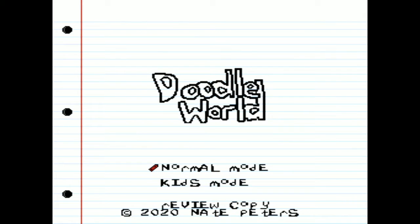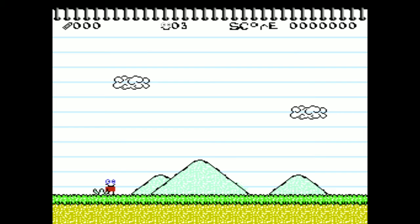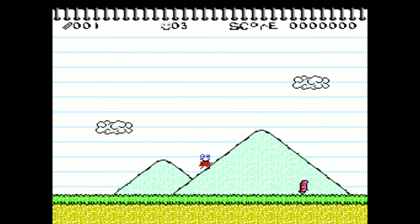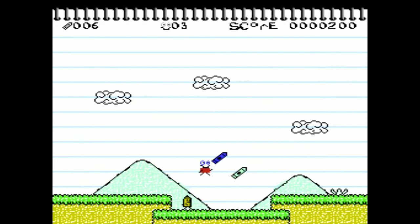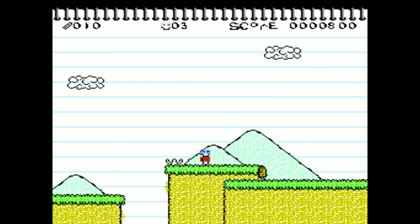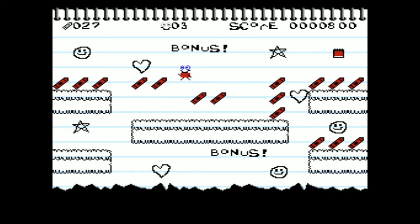Alright, here we've got Doodle World on the NES. This is a review copy provided by Nate, one of the creators of the game. We've got Kids Mode and Normal — we're going to play in Normal Mode. This is a game where you play as a little eraser. It is a platformer similar to games like Mario and other platformers. What makes this game really unique is that all of the art is hand drawn, and it is awesome looking — really, really neat.